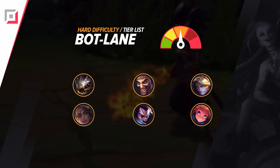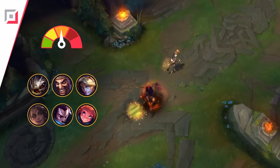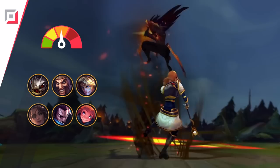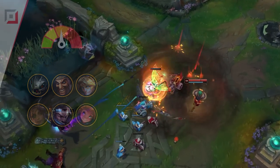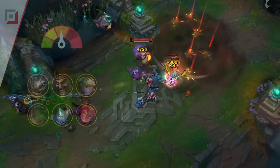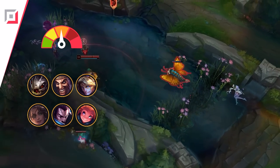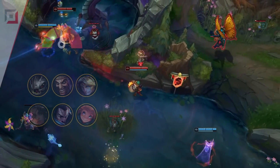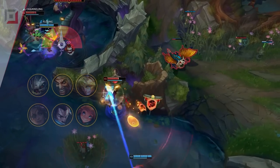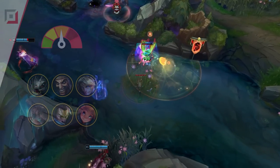Now for the hard bot lane tier. Since Yasuo hard counters every traditional ADC and lane phase isn't nearly as dicey as it is mid, we consider him one tier easier when played in the bot lane. While Kog'Maw's kit itself isn't too hard to use, he's the most vulnerable of any of the hyper carries. Twitch has his stealth, and Jinx has some sort of pseudo-mobility thanks to the movement speed from getting excited. But with Kog'Maw, all you have is your ability to position well and to orb walk. Late game, you'll usually be at or even over the attack speed cap thanks to Lethal Tempo, so you need really good mechanics and fast hands to effectively pull this off.